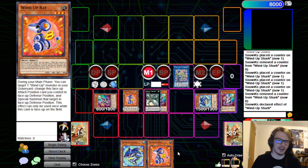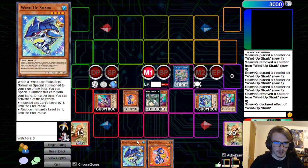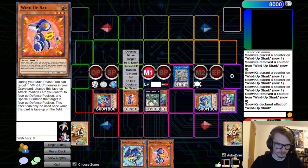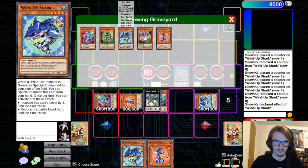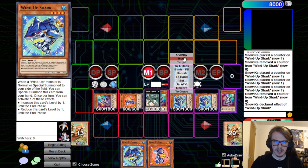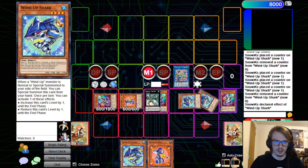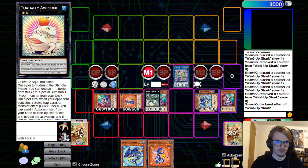Wind-Up Rat — that is actually pretty bad. Just having it in the deck is a little bit more advantageous. Anyway, now we can go for the Wind-Up Rat: send it to Defense, and then we are able to Special Summon back the Shark. Now we have both Sharks. We can go into Bahamut, which can also go into the Toad.